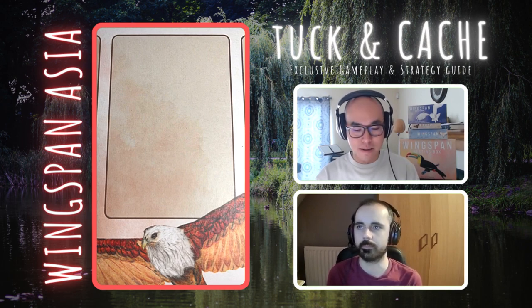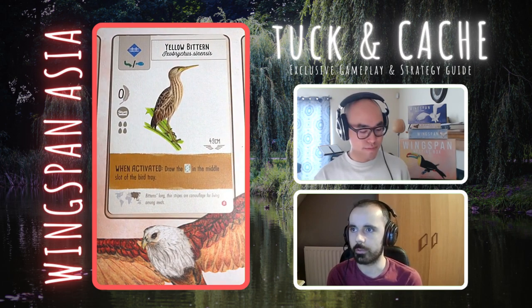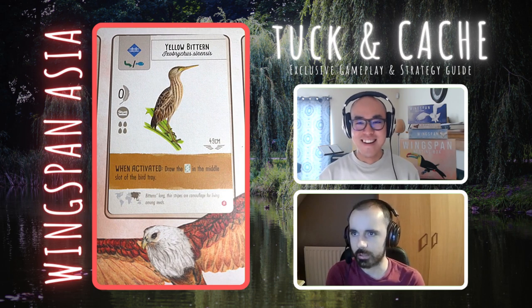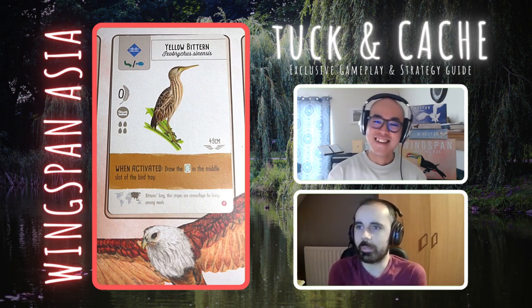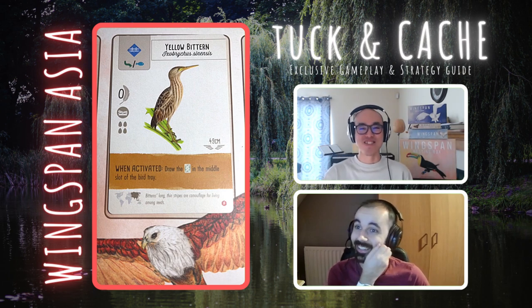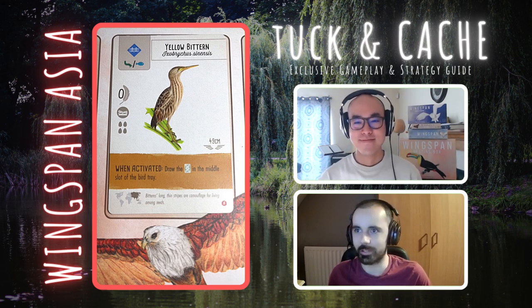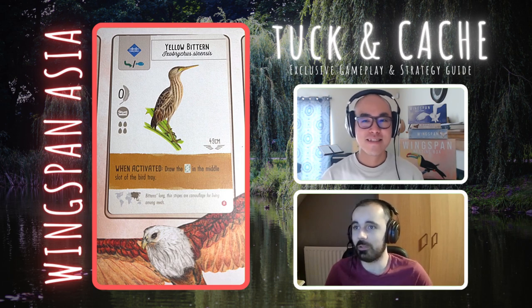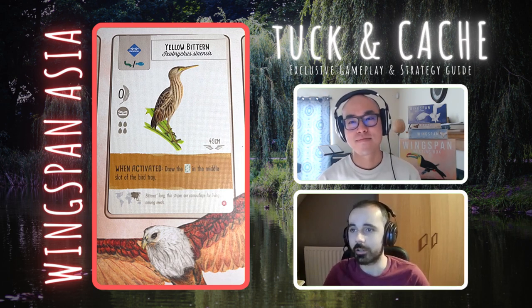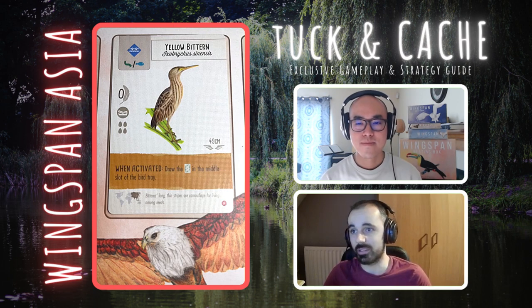We have another wetland bird coming up — the Yellow Bittern. It's kind of cheap to play. Single food, and when activated, draw the card in the middle slot of the bird tray. That's going to depend entirely on if that's a good bird. It's guaranteed you have a card. You're always getting a card, whether it's one you want or one you'll find useful. Sometimes all you need is cards — if you're going to be tucking cards to draw more cards, or maybe to lay some eggs or get some food. Cards are cards. These cheap birds early game to get down and get extra cards — I don't think you can say no to those.